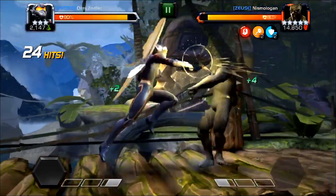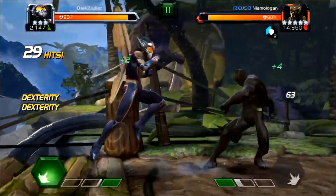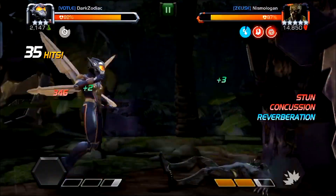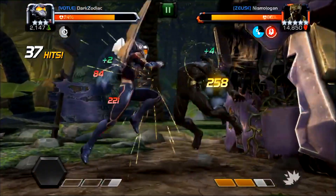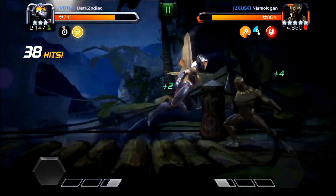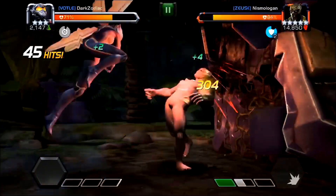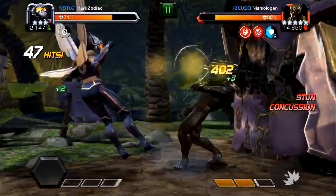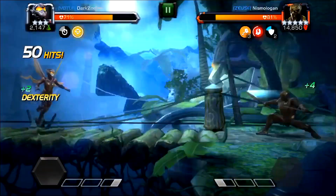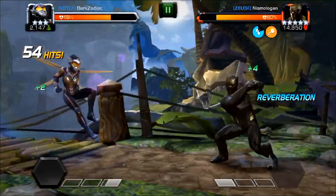I stuck to regular combos and used my special attacks. I try to push on the SP2 — if you do five hits and then push on SP2 and he does the SP2 right away, I just wait a second before he jumps and then move. I find if you move back too fast he'll clip you.